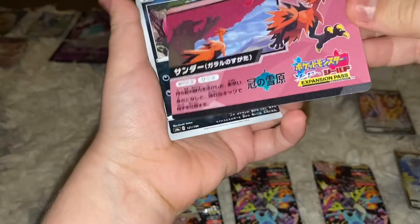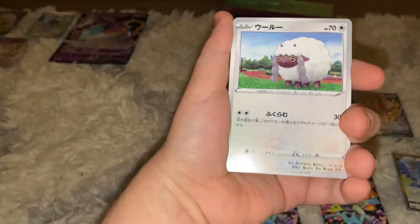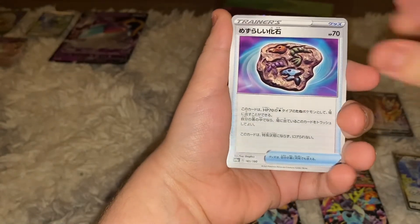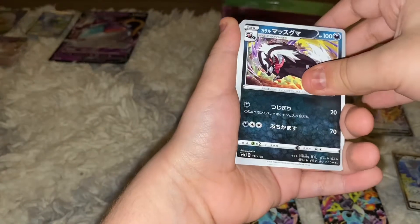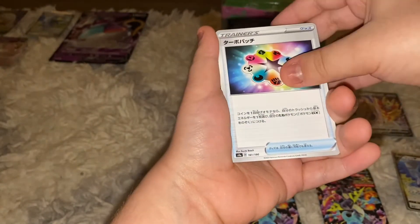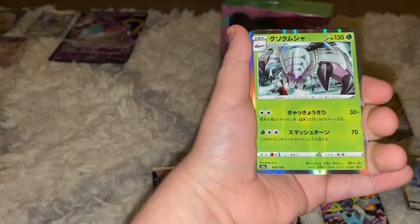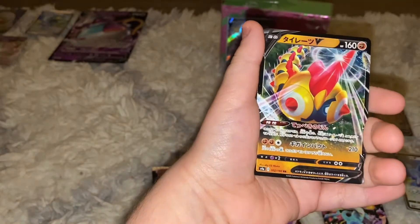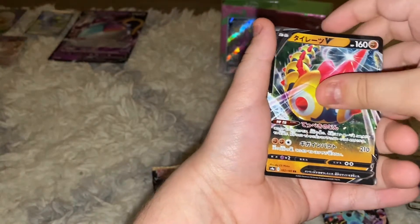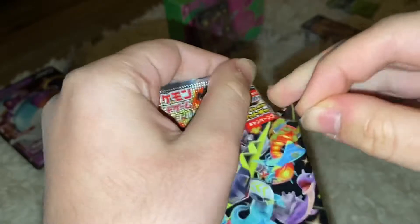Third pack of the Shiny Star V — we got a Galarian Zapdos on the pack. We pulled an Impidimp, Tapu Bulu, a rare fossil, Galarian Linoone, a trainer card, a Galarian Cursola holo, Golisopod holo, Phanpy V, and a reverse hollow Jangmo-o.